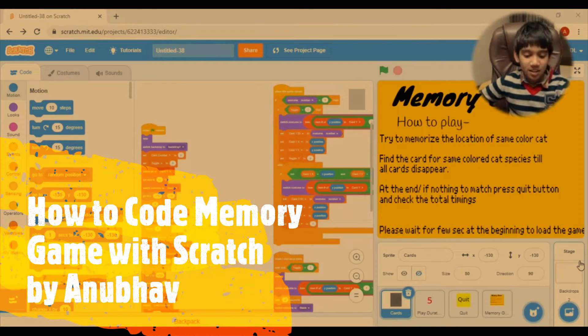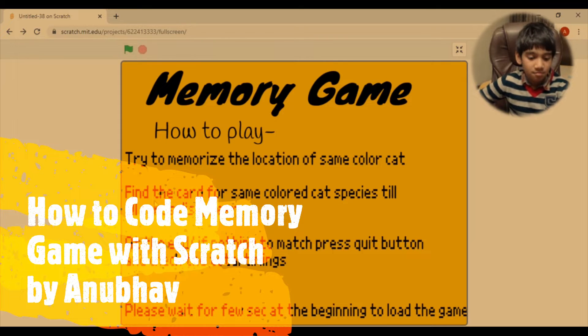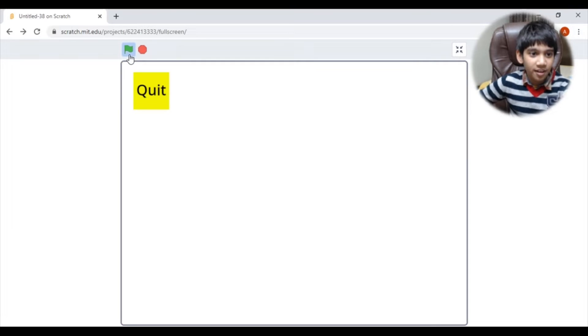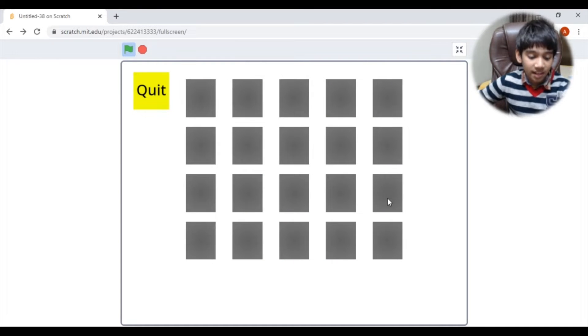This is the instruction page showing how to play. Click on the green flag to start the game. Wait a few seconds for it to load — it's flashing the position of the cat cards. Try to memorize them, and then let's start to play.